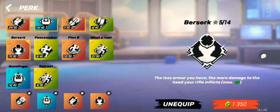Next perk is Berserk — also very useful. The lower the enemy's armor, the more damage you deal. For a snapper, if you want proper damage perks, this is good. In my case it's six percent more damage. For a rifle like Last Breath with 4800 damage, six percent equals about 300 extra damage when the enemy has low armor — so 300 is a solid bonus.